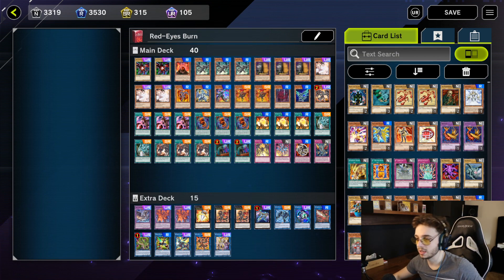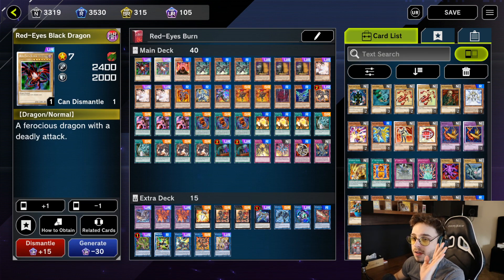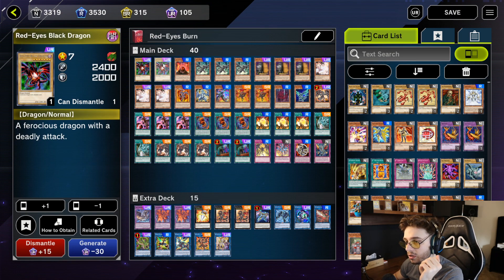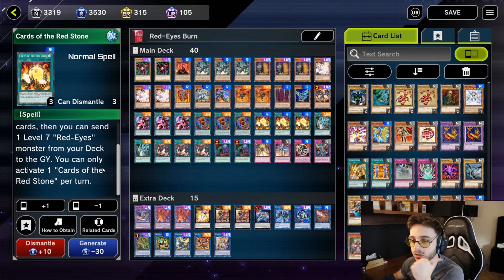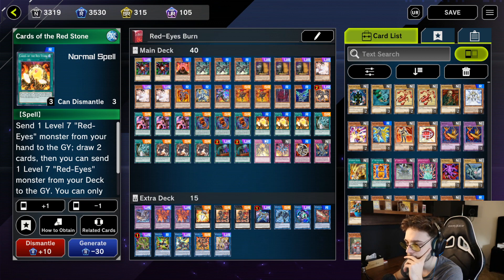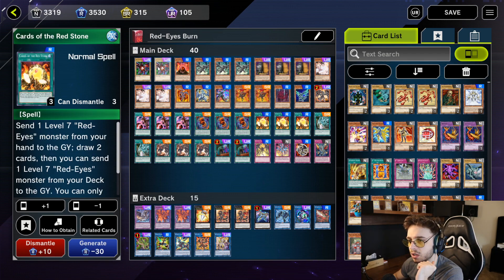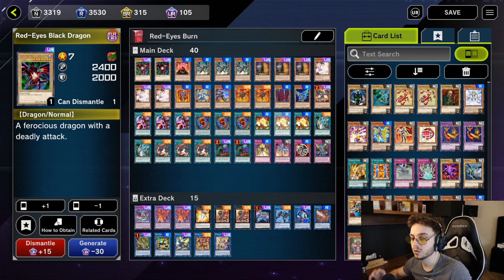I'm going to start with the deck list. I have 4 Red Eyes cards and 4 Red Eyes monsters to support Cards of the Red Stone. Whenever you have a Red Eyes level 7 monster in your hand, you can use this spell card — draw 2 cards, send it to the graveyard to unbrick yourself, then optionally send another Red Eyes to the graveyard. This card pops off really hard if you have it in your opening hand with a Red Eyes, though it feels bricky when you have one but not the other.